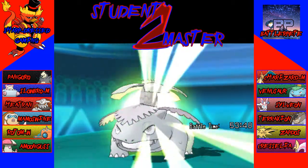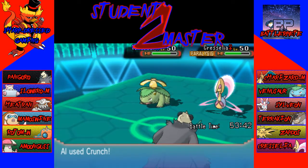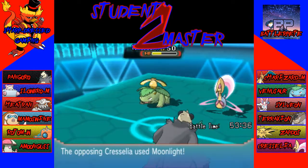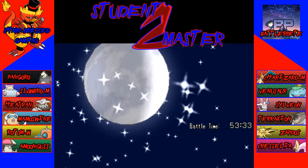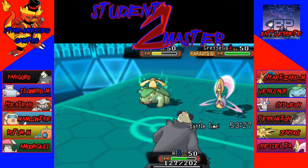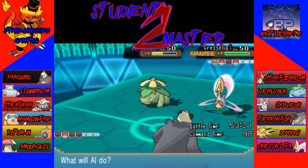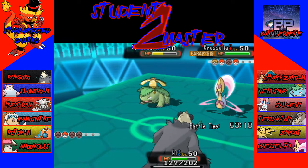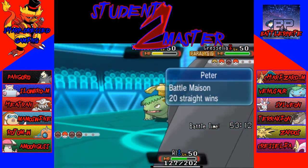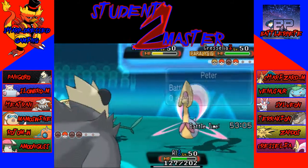Venusaur does Synthesis. I don't know if his Cresselia has anything to touch Pangoro with. It's going to double heal here. I'm going to try something — we've lost this battle, but I just want to see how much Gunk Shot does to a Venusaur, just to have that knowledge. If it's doing more than Crunch, I mean it does reveal that I have Gunk Shot, so he'll know it for Sylveon. But I think I'd rather have the knowledge of how much Gunk Shot does to a Venusaur, because Venusaur has been the biggest problem for us this game.